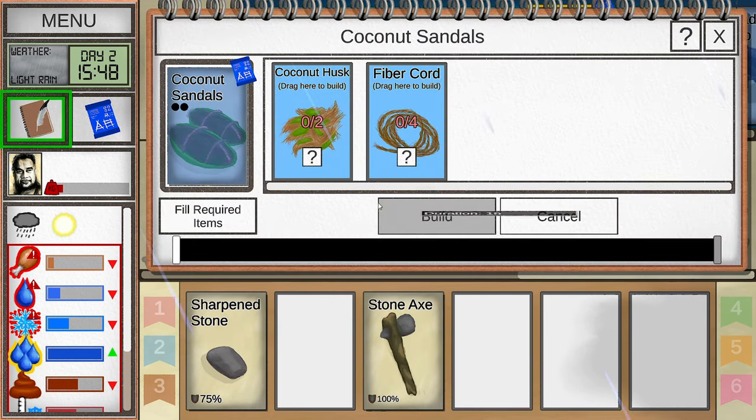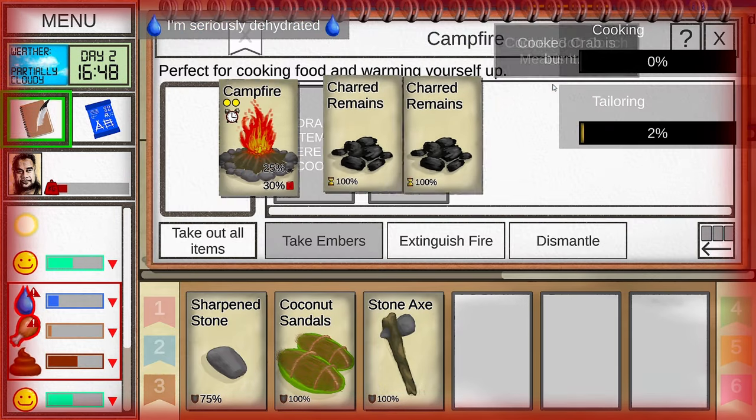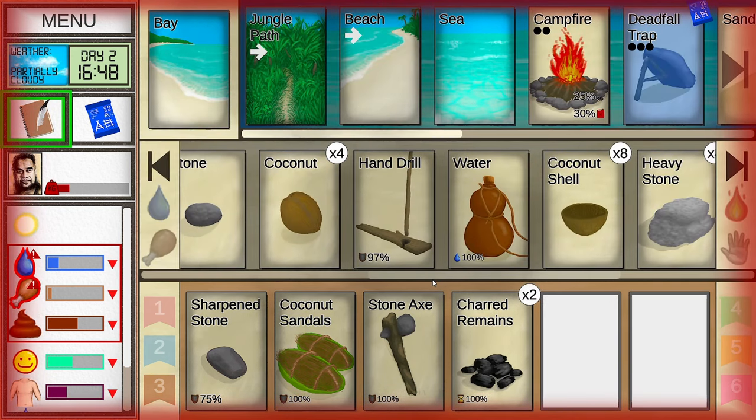Let me build this campfire via the blueprints. Excellent — oh, it took so long to build that I burnt my food. That's unfortunate.